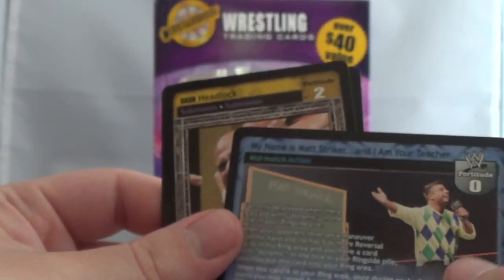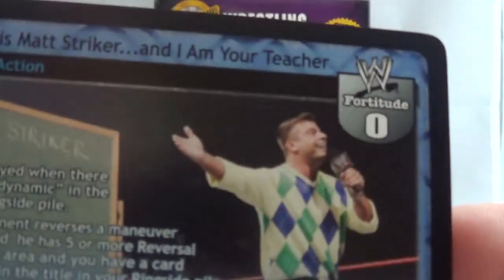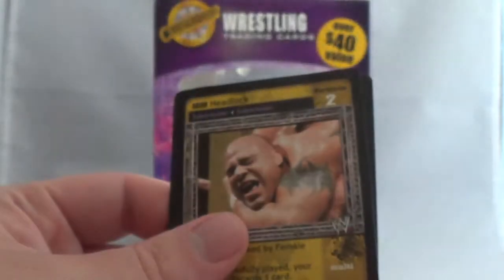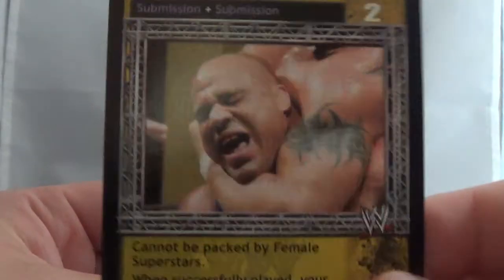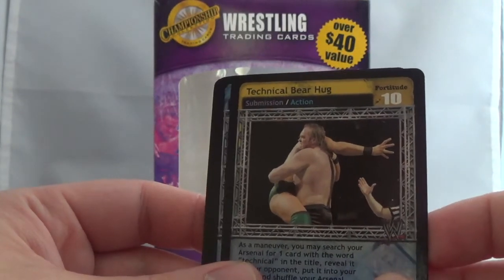'My name is Matt Striker and I'm your teacher.' Yep, Matt Striker - back before he was a commentator, a wrestler, even a manager. He was good on the mic, I'll give him that. We got a bash headlock with Kurt Angle being put into a headlock by Batista. A technical bear hug.